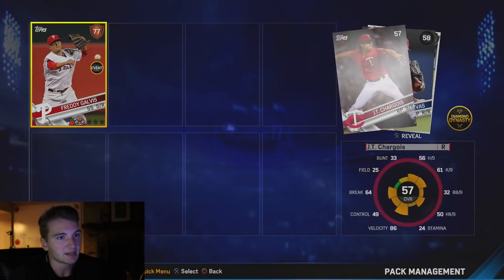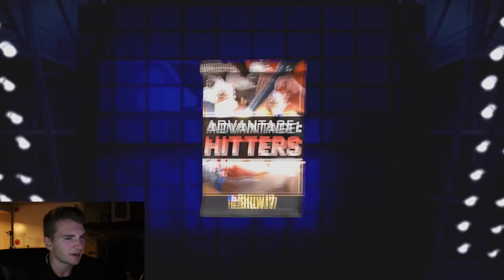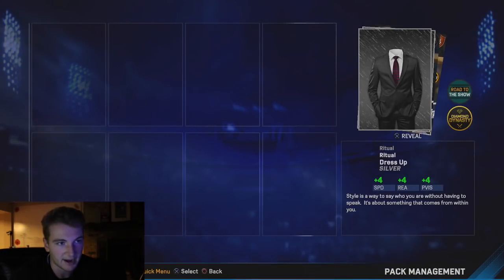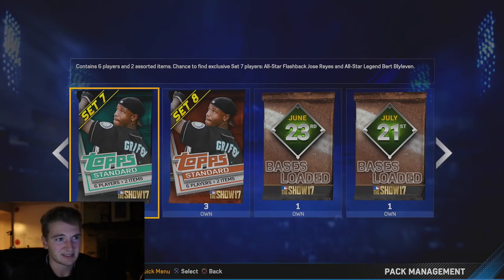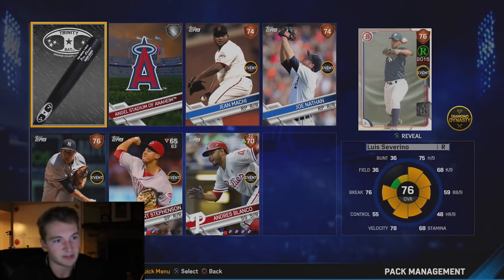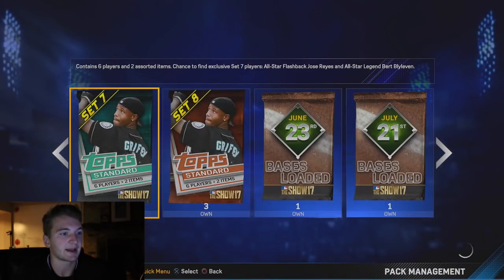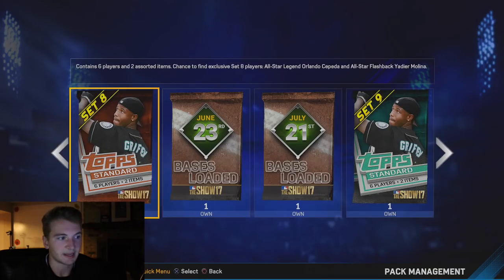Let's see what we can get. We got a silver, we got a Jeff Bagwell - that's actually kind of cool. Hopefully he sells. We got a bronze and a rookie Yelich. We got Eric Carlos - I've gotten that card multiple times. We have a chance to get Nolan Ryan or CC Sabathia - both pretty high rated. We got a rookie, we got Luis Severino. I don't think I've ever seen anyone actually get one of the legends or flashbacks that are possible from these Bases Loaded packs.